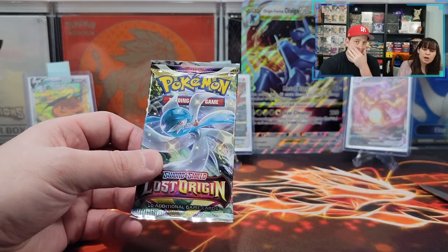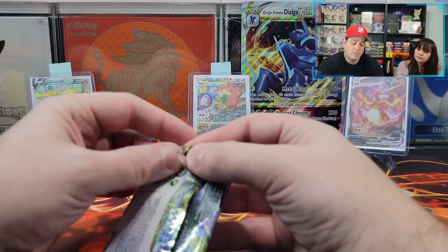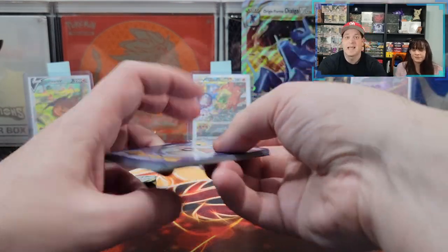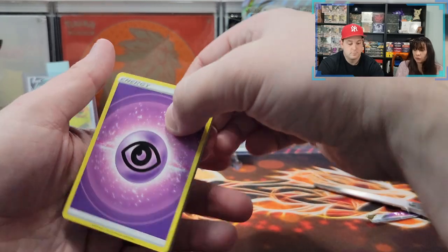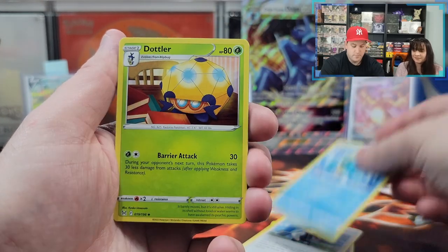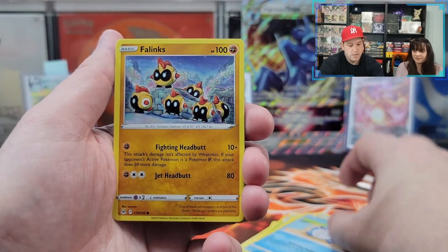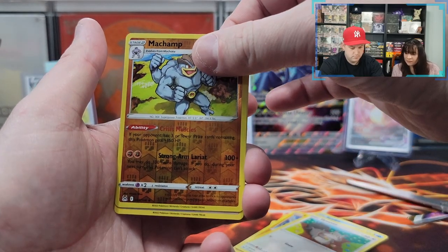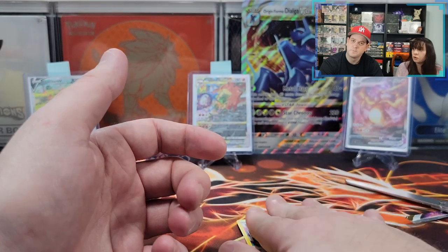Last pack — Poki God's coming with the win. Let's get something nice. Maybe Hisuian. We're missing one from the set — I'm pretty sure we bought it on eBay but it hasn't been delivered yet. Psychic energy. Thornton, Shedinja, Dodrio, Hisuian Growlithe, Oddish, Poliwag, Phanpy, Squirtle, Machamp reverse holo — that's pretty good. And Buffalant — what I've always wanted.